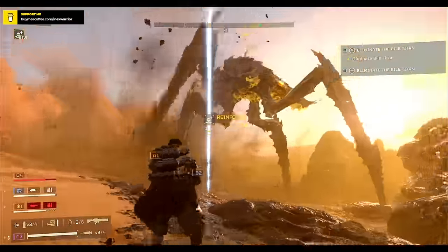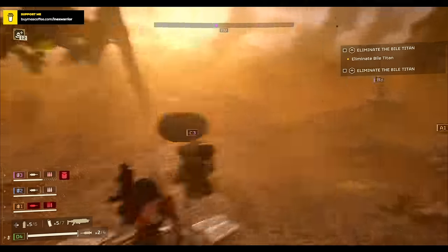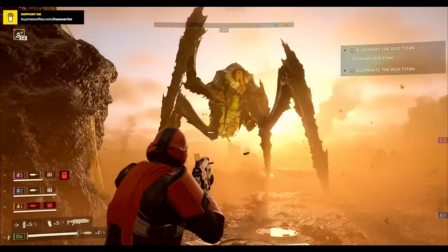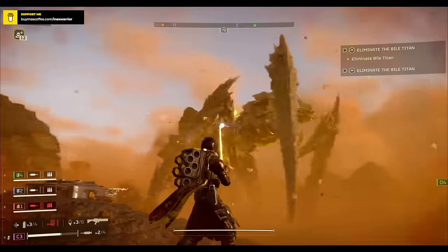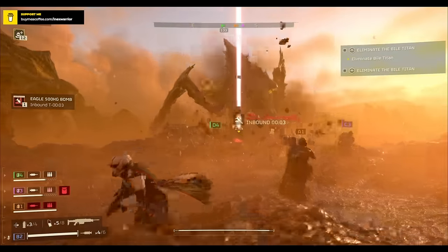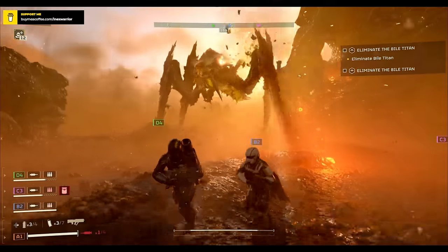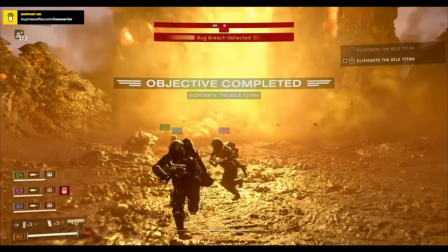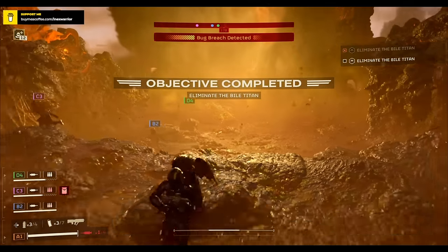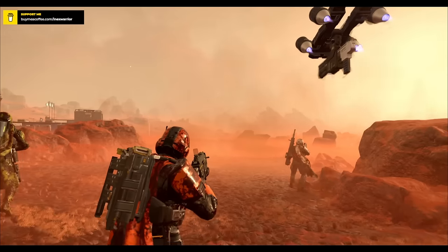Reinforcing. Okay, should we strategize? I'm drawing his attention. I don't think I have an option — we need to throw in the 500kg bomb. Throwing it out. He's coming for me, getting out of the way. There we go. Good job, guys. Well done, Helldivers. Another win for Super Earth.